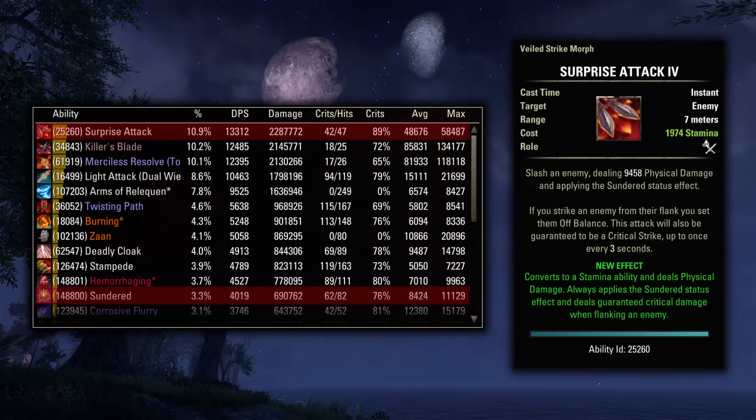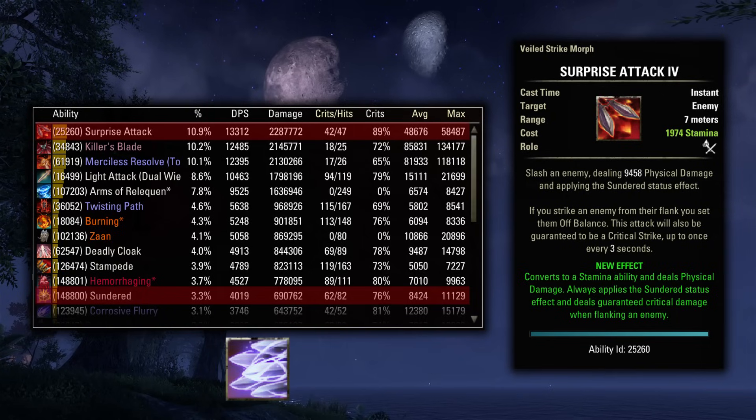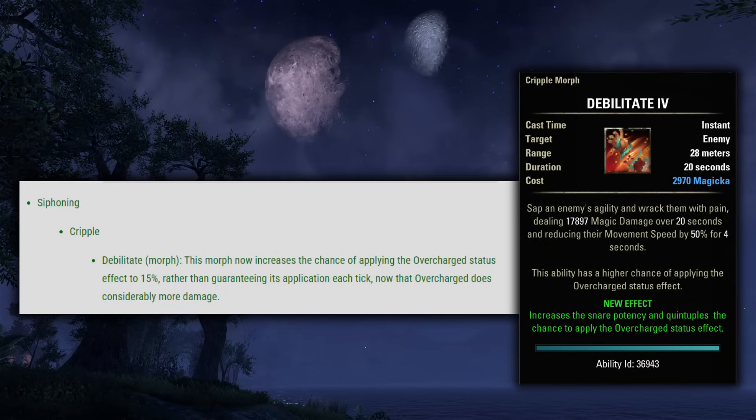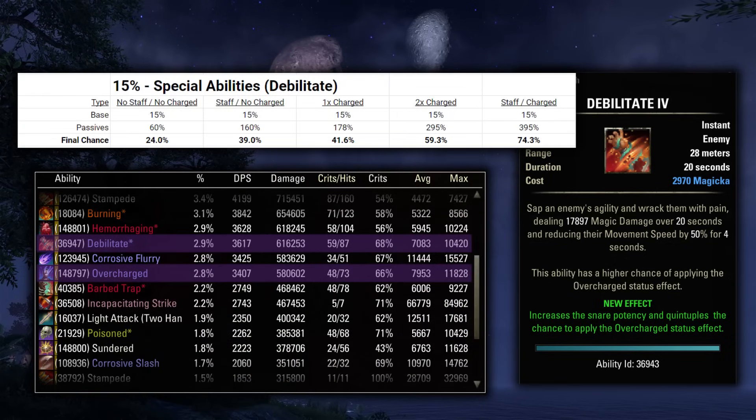This next one wasn't in the patch notes, but Surprise Attack did get a small buff. Since Surprise Attack is guaranteed to proc Sundered and they increased the power of that status effect, this is a bit more appealing now. It does seem to fall short of Rapid Strikes by a small amount, though this difference is increased if you are using the Maelstrom Two-Hander since Rapid Strikes benefits from that on every single tick. Next up is Debilitate. This morph now increases the chance of applying the Overcharge status effect to 15% rather than guaranteeing its application each tick, now that Overcharge does considerably more damage. For most scenarios it will be about even since you'll have close to a 50% chance to trigger this for most builds, and the damage is now over twice as much from Overcharged as it used to be.